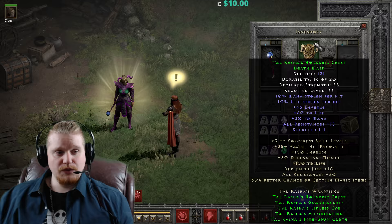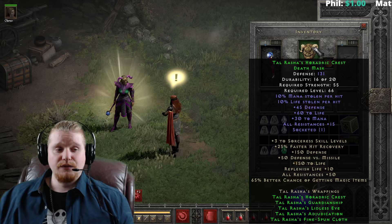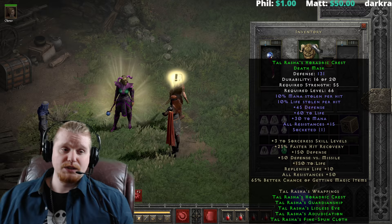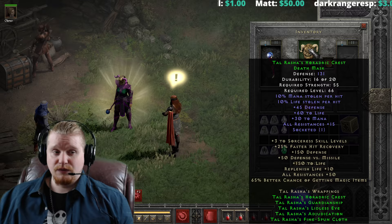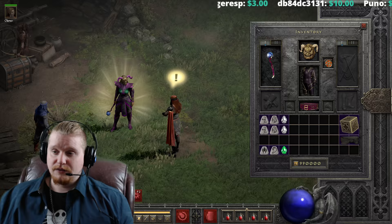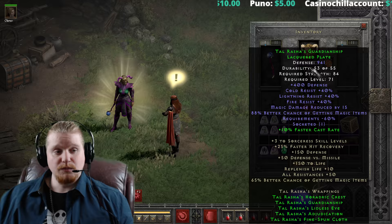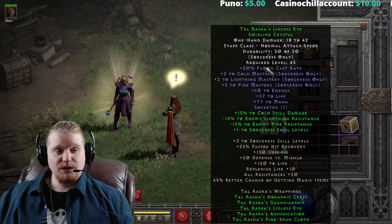Let's go over the next piece, which is Tal Rasha's Horadric Crest Death Mask. This is an interesting one, and I'm actually kind of excited to upgrade this one because it is a very commonly used item for Mercenaries. The 10% Life Steal combined with 15 All Resistance, 60 to Life, and the relatively nice defense and how easy it is to obtain makes it a very interesting item just to grab for a Mercenary. We can actually upgrade this Death Mask to a Demon Head Mask, which is going to be fun. We can also upgrade the Swirling Crystal as well, even though it's absolutely pointless — but we're going to do it.